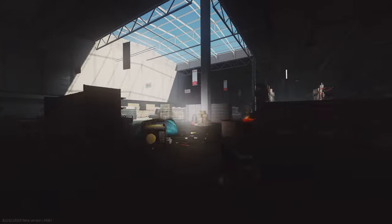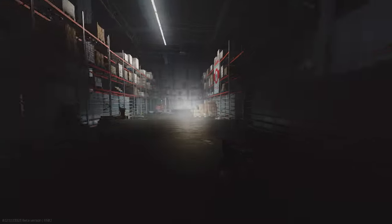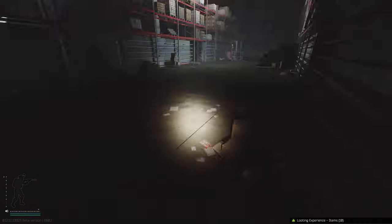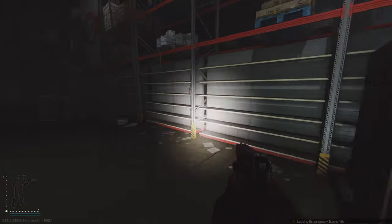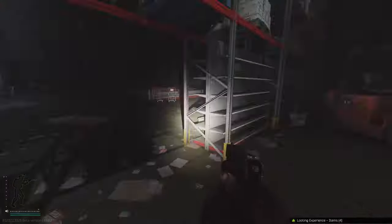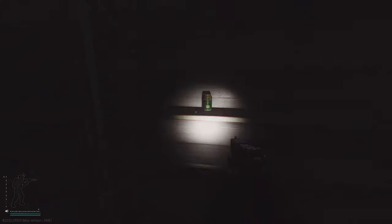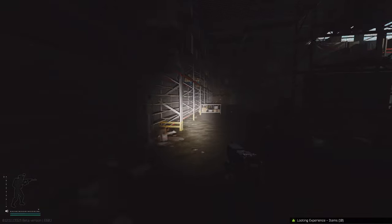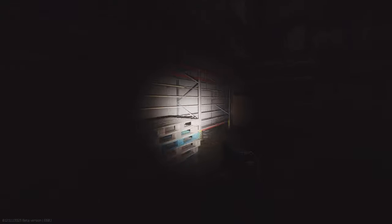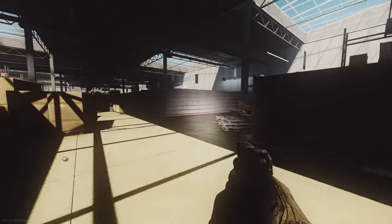Just past the tents in the middle of the store you'll see some large shelving units on the left-hand side, all loaded with countless food items. Before 12.11 you'd be lucky to find 2 or 3 Tshankas per raid, but now you may find all of them needed for the quest in just 1 or 2 good runs. Food isn't super expensive but it stacks up — a few condensed milks, squash or a large can of beef stew can fetch 10-15k rubles per item.